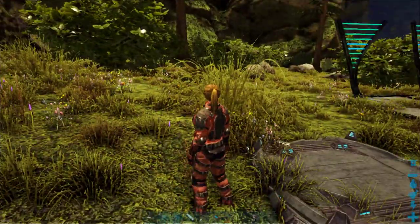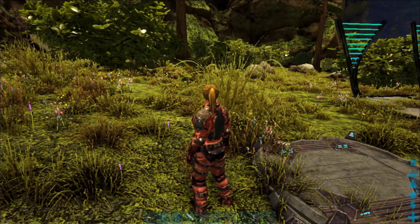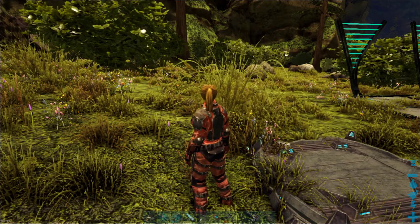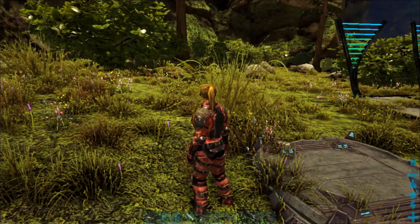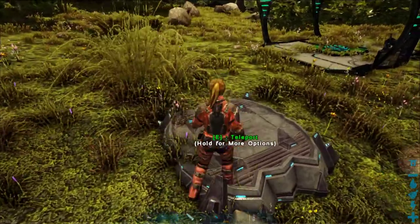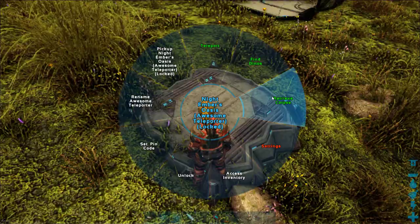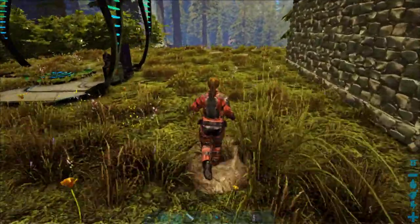Now it is very, very important that you have your remote on you at all times and in your hotbar — it doesn't matter where in your hotbar, just as long as it's there. Because, if your server settings allow it, you can go to and retrieve your corpse. So if you died, you get your stuff back.